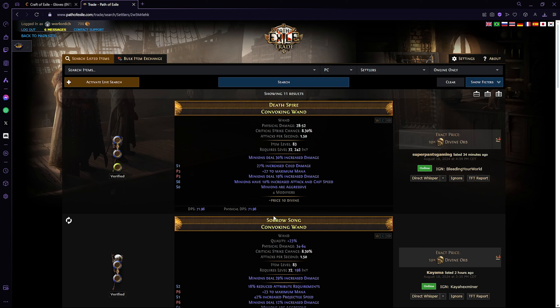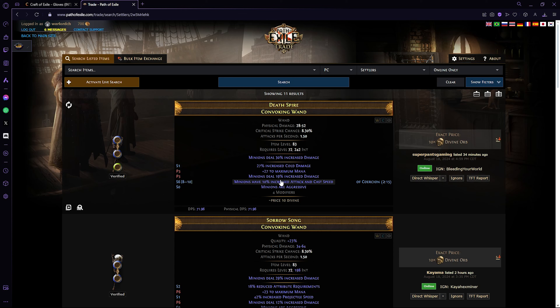I honestly don't know if it's worth it to get the 'minions are aggressive' wand right now unless you just have a lot of currency to blow, because 10 divines is a lot for a base to then try to fracture. If you opt to not go for 'minions are aggressive,' what you would do is find a base that has good fractured minion damage. I would not go for fractured minion attack speed because getting the minion attack speed part is kind of deterministic. I would personally prioritize getting a decent fracture on minion damage.